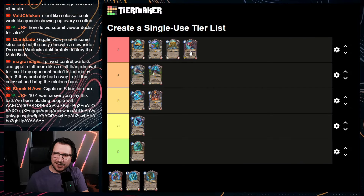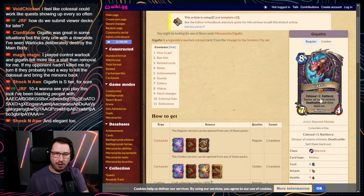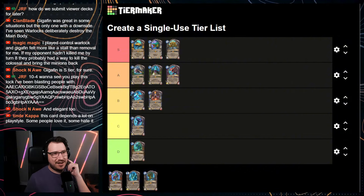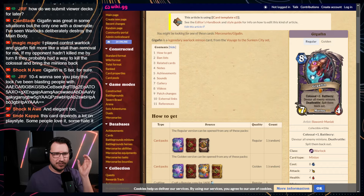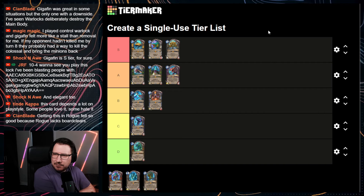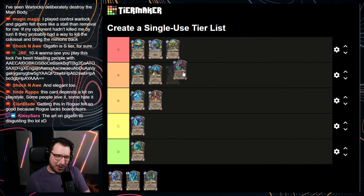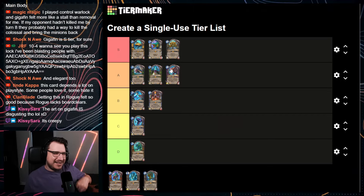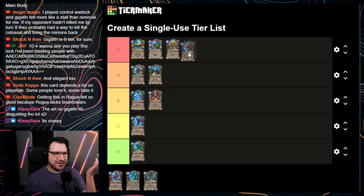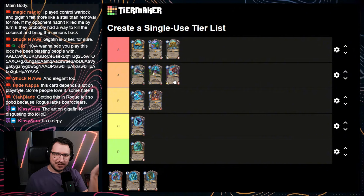It was always funny getting Gigafin in Rogue off Queen Azshara — you'd play Gigafin and then Shadow Step or Breakdance the main body so they just couldn't get their minions back. That was always fun. Chat says Gigafin's S tier. If it didn't have the downside it probably would be — if it just said devour all enemy minions and spawned the Taunt, it'd definitely be S. But the downside holds it back. There'd be times you'd play this and your opponent would just shoot Gigafin and get their board back. I think it's A tier.